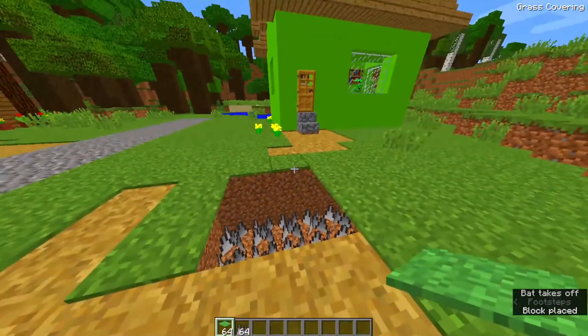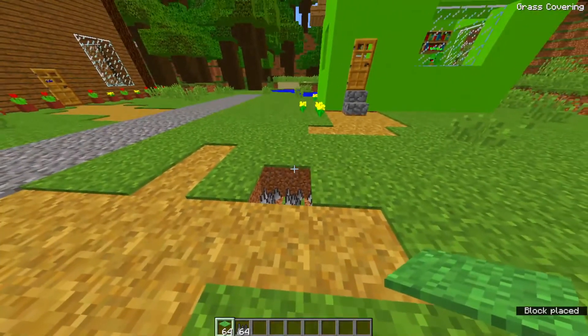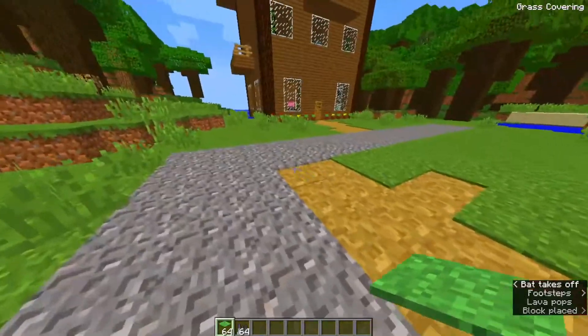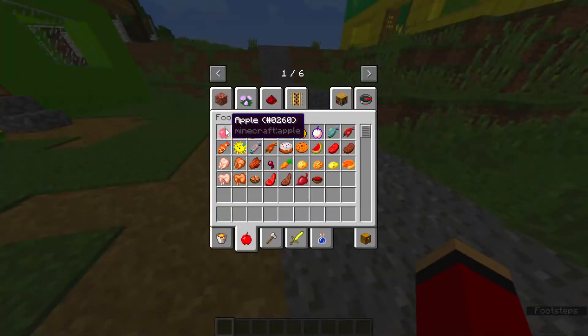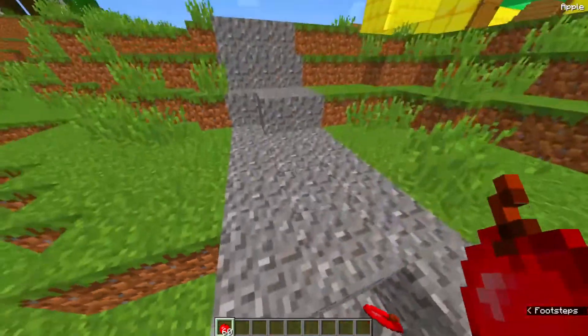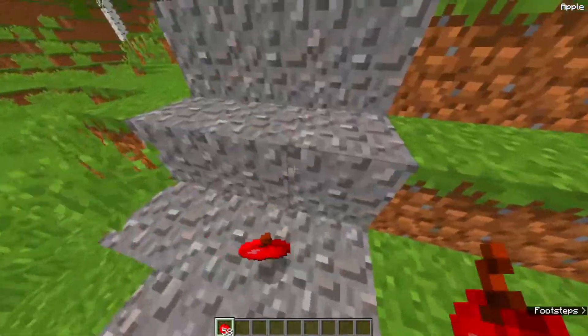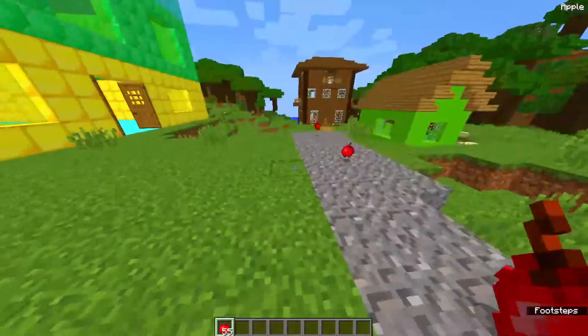Mikey comes home and notices the chest. There's a chest here — where's it from? Maybe someone gave me a present. I'll open it. Three, two, one. No way! The TNT trap goes off.